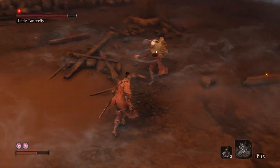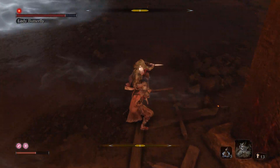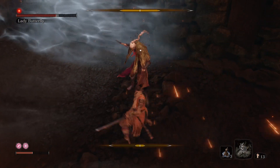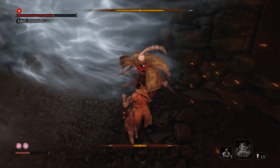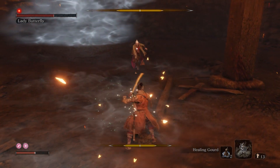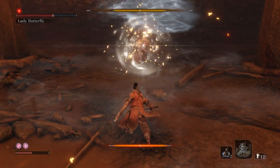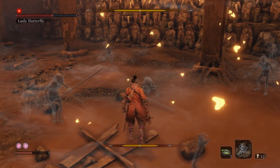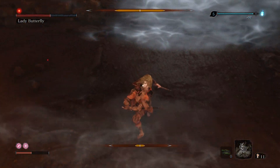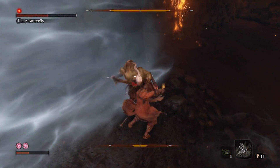She sends out butterflies — we can pretty much just tank it, don't worry about it. Just make sure she doesn't counter you; if she counters you, watch out for follow-ups. Since she summoned again, let me just show you guys the Snapseed technique: stand in the middle and you can just get rid of them like that.